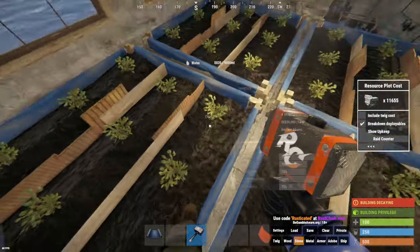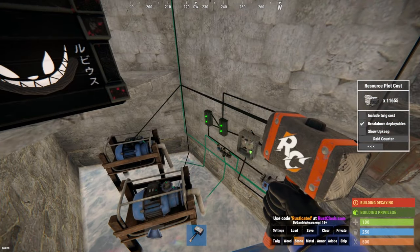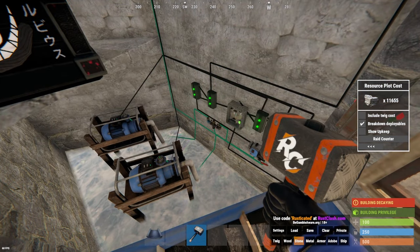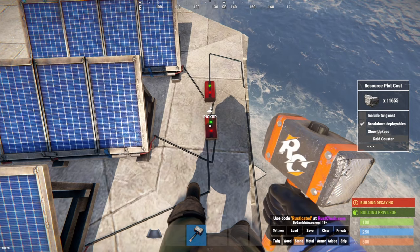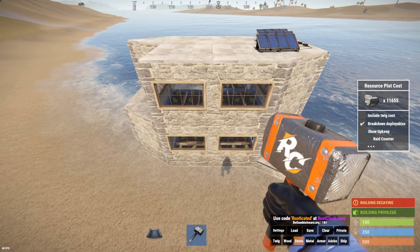The components you're going to need for this are just going to be large planter boxes of course, water pumps, electric branches, switches, fluid switches, fluid combiners, water purifier, large battery, ceiling light, sprinkler, solar panel, root combiner. And that's all you need just to make the berry farm slash hemp farm.